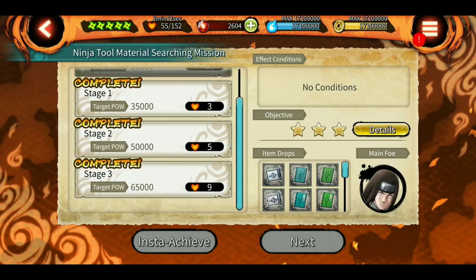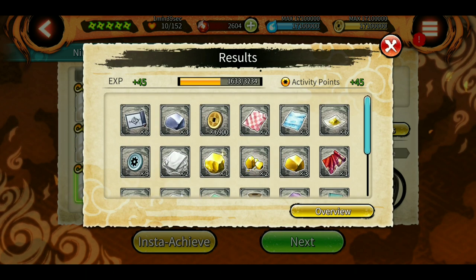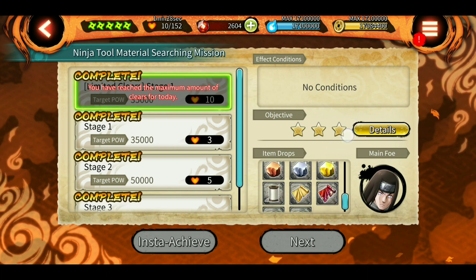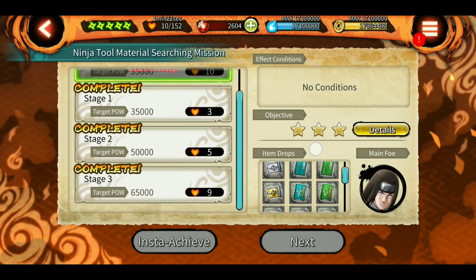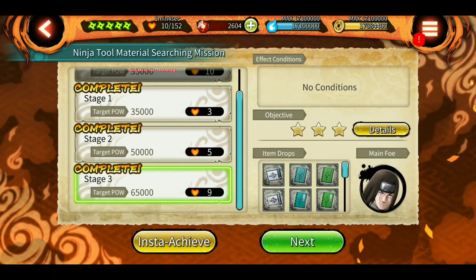I got 30 scrolls from the daily stage, but from stage three I didn't get anything — the drop rate is very low. The daily stage consistently gives good materials. It changes every day; today it's blue and yellow golden scrolls, tomorrow it might be red, which is used to make attack tools. You can always check the item drops to see which color is available and use your LP grinding whichever material you need most.